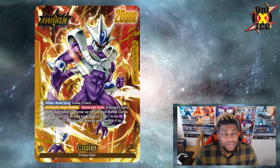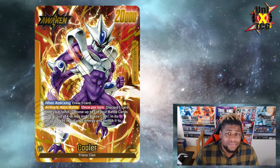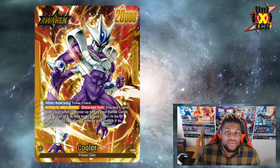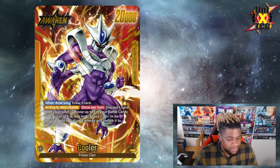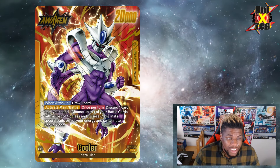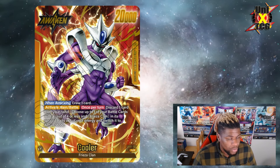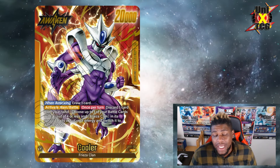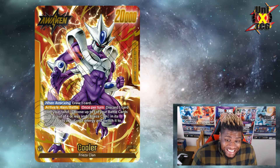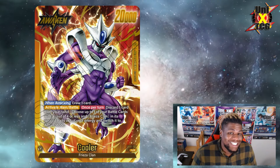Moving on to Cooler — I'm going to be real, I'm sorry for you Cooler lovers, but that boy is done. He got no help this set. Every play style you could play with him can be done better with another leader. Cooler is not better than Vegeta, Frieza, or Ginyu. You can play him — he's not unplayable — he's just not better than those.